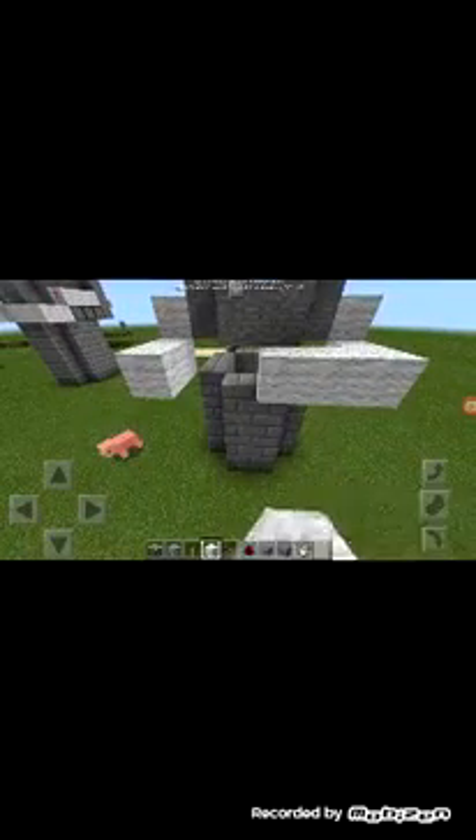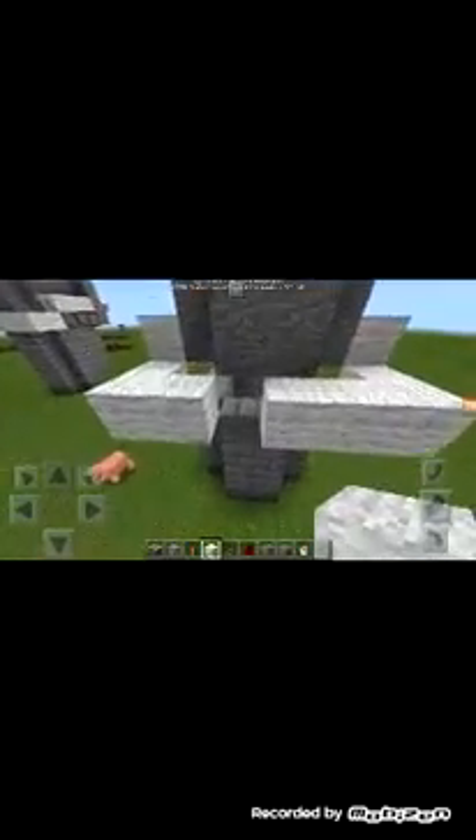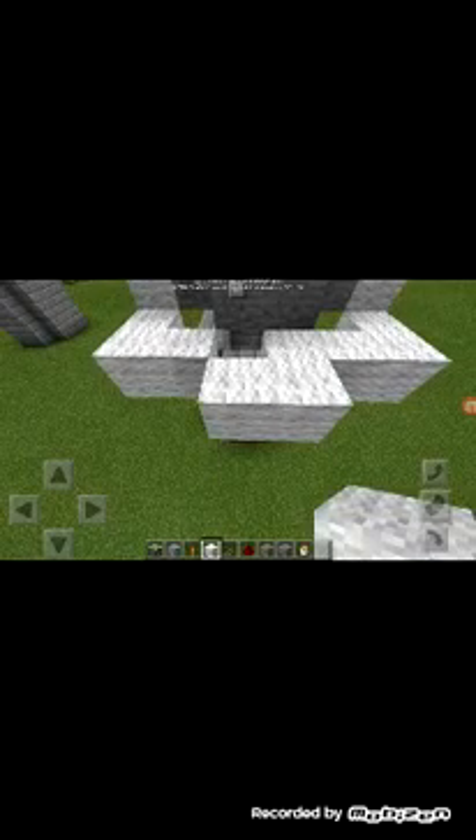After that, you're going to need to pile one more. Now, because you did what I just said, you're going to need to put a wool block there and then another one there. Break this one, get two — one there, one there. And then mine the middle block.